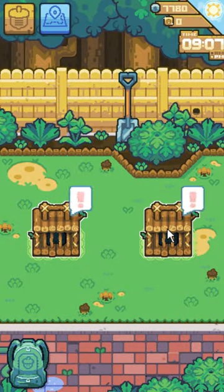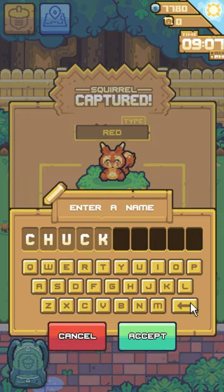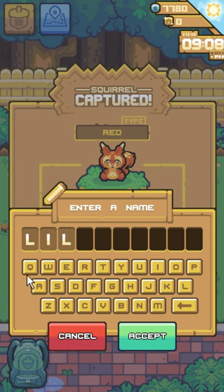Alright, I am back, and we're going to check our traps. We got both of them triggered. This one produced a red squirrel. He's got some sort of tired-looking eyes, but he's got decent stats. We're going to keep him.